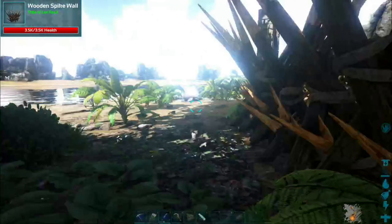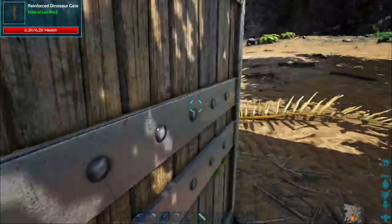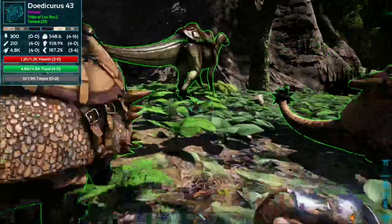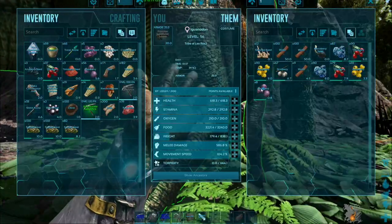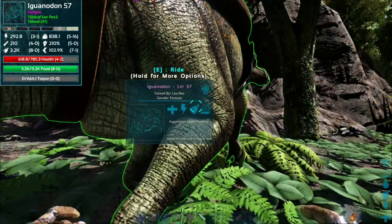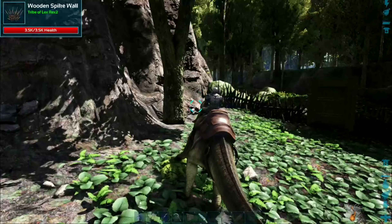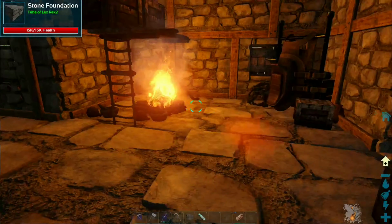I need more berries — I should tame a bronto. Nothing beats a bronto for collecting berries. Actually, when I have the therizino I might get more berries that way too. Let me check what you have... no berries. Let's get on better health and go get some berries. I'll be right back once I've got more than 100 narcotics.